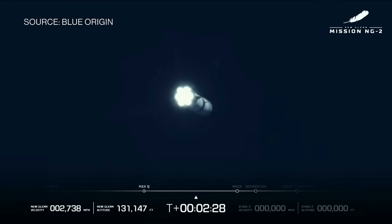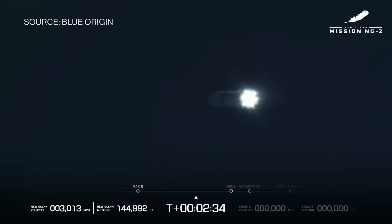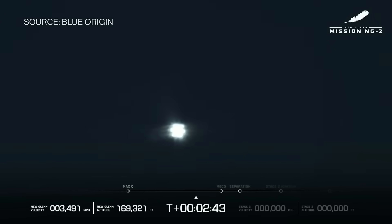That's when the first stage is going to begin its journey back. We're going to see if we can land the booster. We'll get the second stage off and going, with the NASA Escapade satellites on board on their way to Mars. The trajectory continues to look good. Seeing good data quality coming down from the vehicle. Body rate responses are nominal.